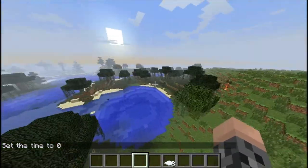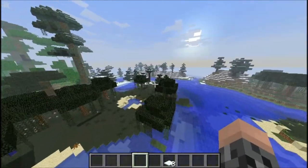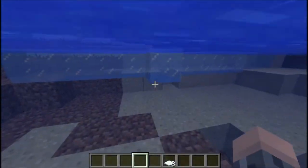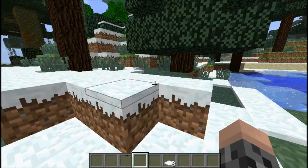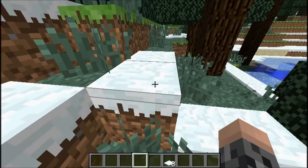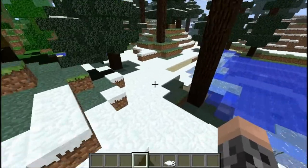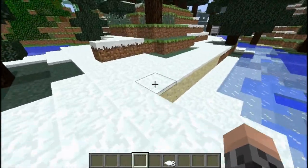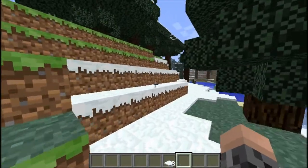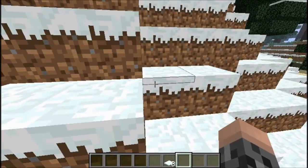Let's go find a snowy biome. There we go — that wasn't too hard to find. I also notice the code looks a little more optimized than normal. There are supposed to be multiple snow layers, but I'm only seeing one layer here. Oh, over here these look like they might have two layers.